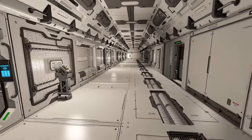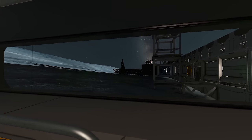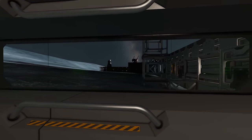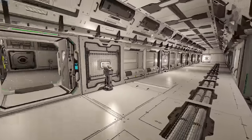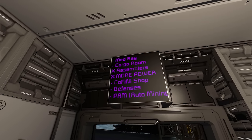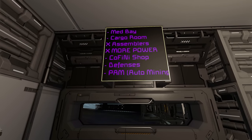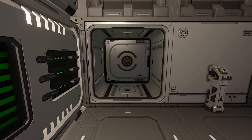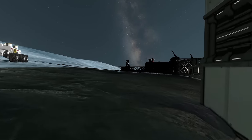Last episode I teased that we'd be doing auto mining using the PAM auto miner script, and we are going to be doing that. I had a little mess around with it on my own world and I think I understand how it works. This episode we're going to get auto mining set up for some of our ores so we can finally end our ore problems.